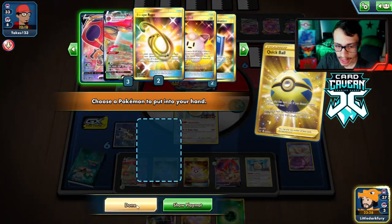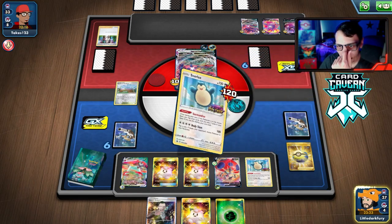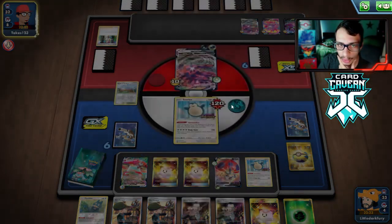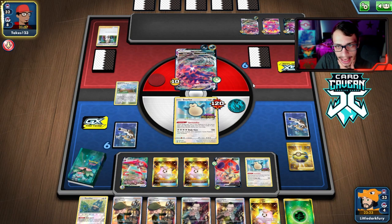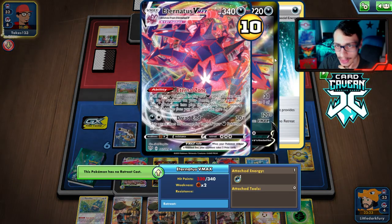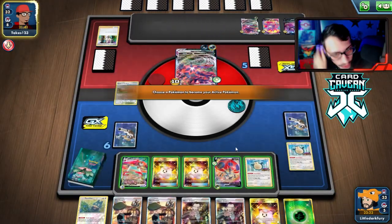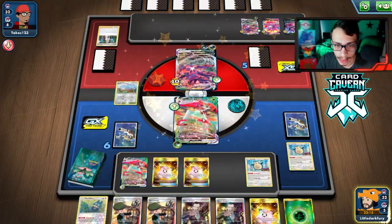They do play Crobat — we can throw a doll in their face. If we had a Cheryl I'd be tempted to go Orbeetle, but they could Boss me. The problem with Orbeetle is really Boss's Orders gatekeeping you, especially when a deck plays four. They still haven't benched anything — good, so we get the first hit on them. We attack with the Orbeetle, draw Bird Keeper, but we didn't get Cheryl off that draw which is super unfortunate.